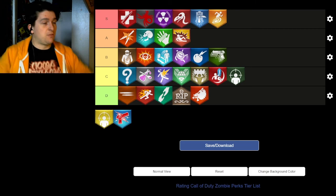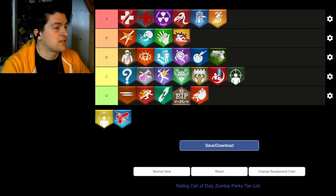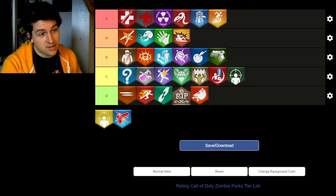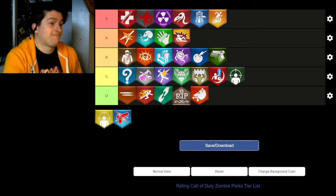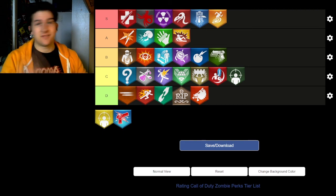The other two perks at the bottom — the yellow Deadshot and Electric Burst — are excluded because they're identical to existing entries. Deadshot in Black Ops 4 is the same as every other game besides Cold War, and Electric Burst is a carbon copy of Electric Cherry. And that's all the COD Zombies perks ranked. Hope you guys enjoyed, and I'll see you in the next video.